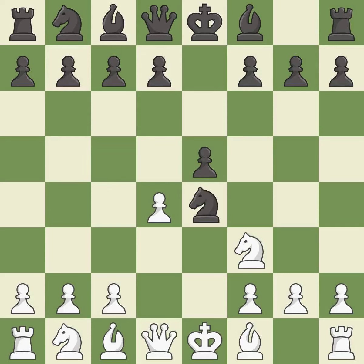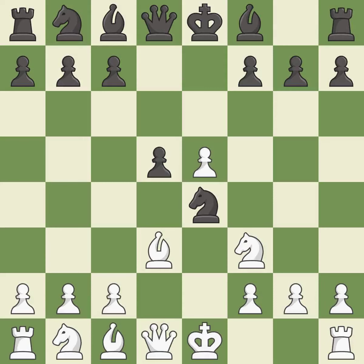Nxe4 captures the e4 pawn and places the knight in the center. Bd3 develops the bishop, attacks the knight on e4, and prepares castling. d5 takes space in the center, defends the knight on e4, and allows the light-squared bishop to develop. dxe5 releases central tension by accepting black's pawn sacrifice.